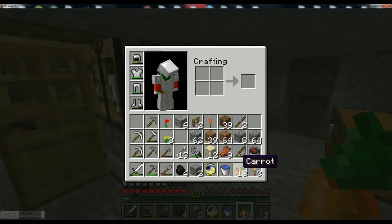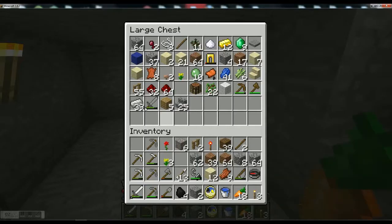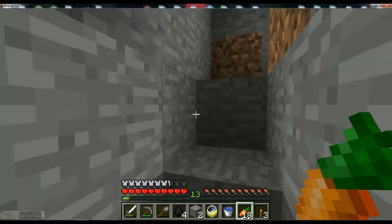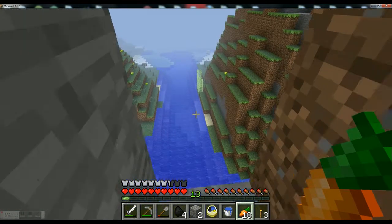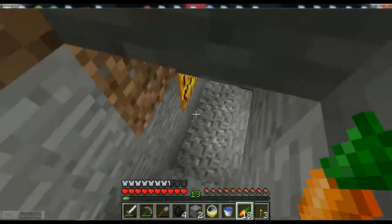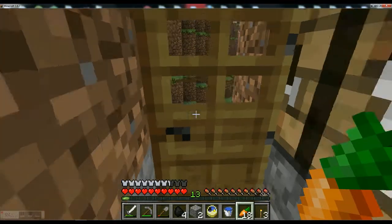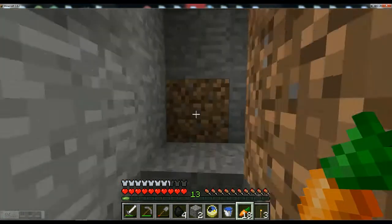One, made a carrot farm, got a bunch of carrots. Two, made iron armor, as well as smelted the rest of the iron. Three, made a clock, which is basically just like a compass, except you use gold instead of iron. And if you forgot how to make a compass, just check my last episode. So that's basically all we did. The carrot farm took up most of the episode and it was pretty boring, so you're not really missing much.